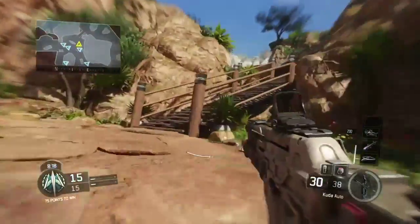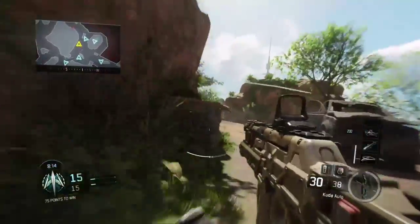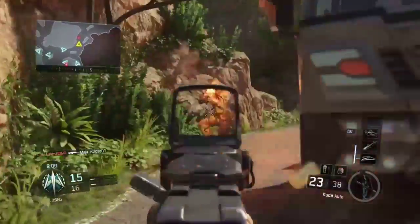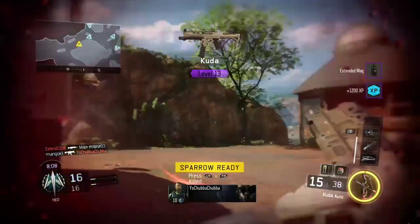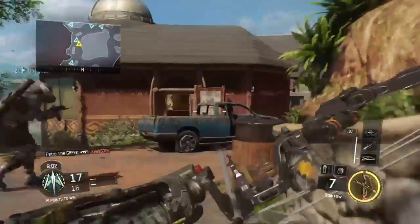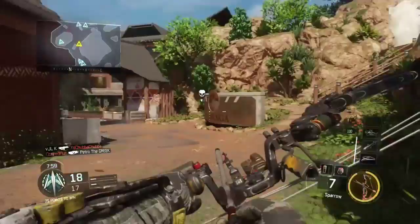As soon as you pull the arrow, it depends on the distance. The longer you hold the arrow, the more distance it will travel. As you've seen a few times here, for example, if you kind of do a little quick pull and shoot, the arrow would just bounce a little bit and then it will not go very far.